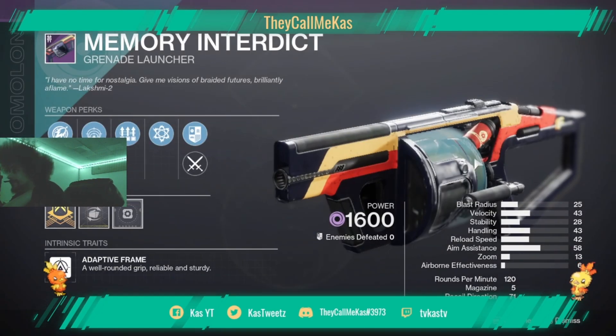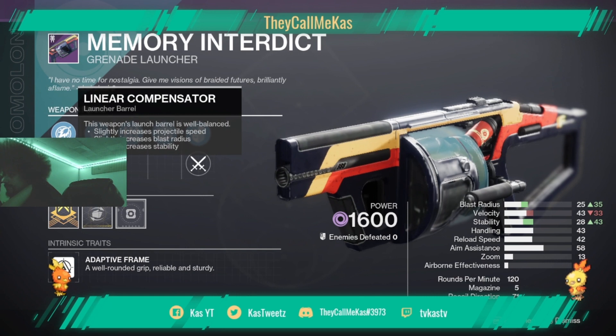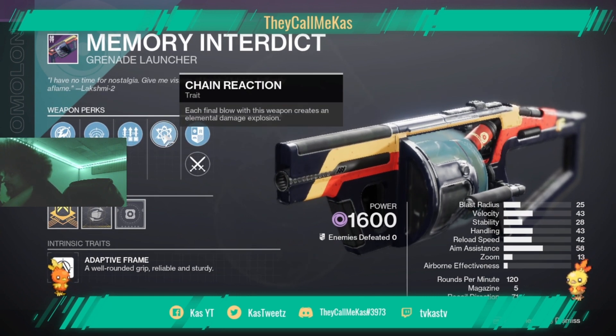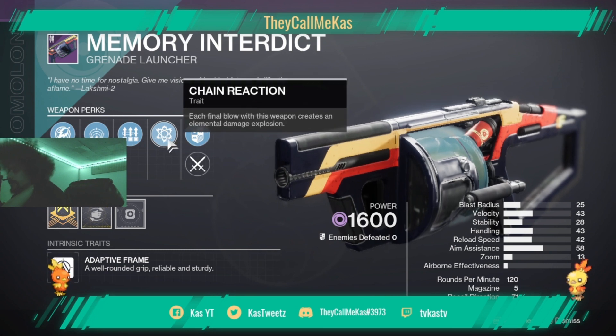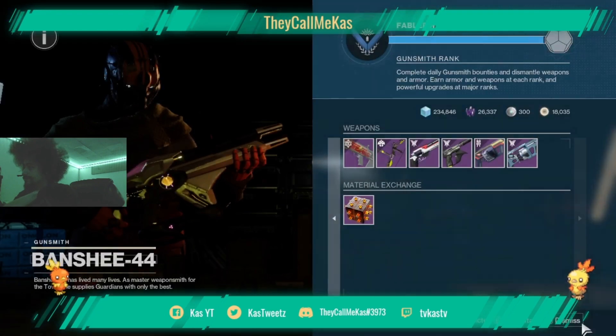Surplus and Chain Reaction on a Memory Interdict with spike nades — this is actually a decent grenade launcher. When people are crowded up, this will make sure you can kill them easier with one shot. It's pretty cool.